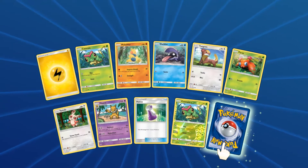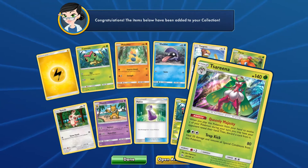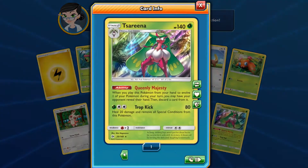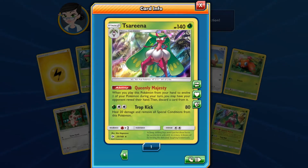We got Caterpie, and our next pull is Salazzle hollow! Let's look at this ability real quick: when you play this Pokémon from your hand to evolve one of your Pokémon during your turn, you may have your opponent reveal their hand and then discard a card from it.